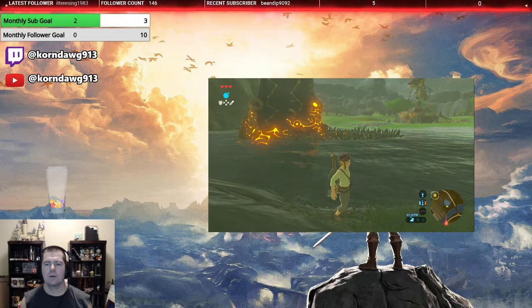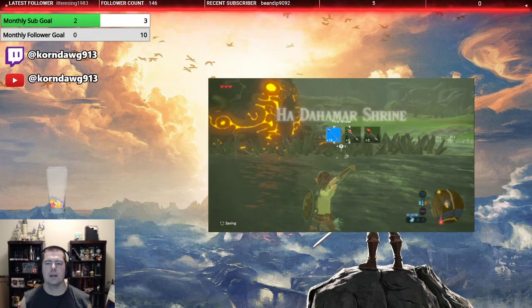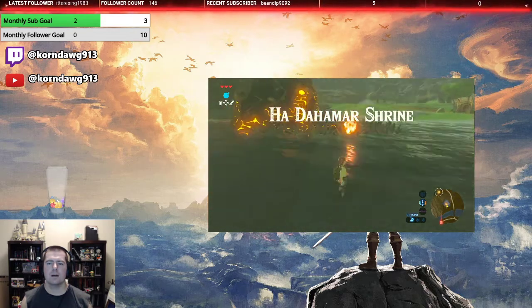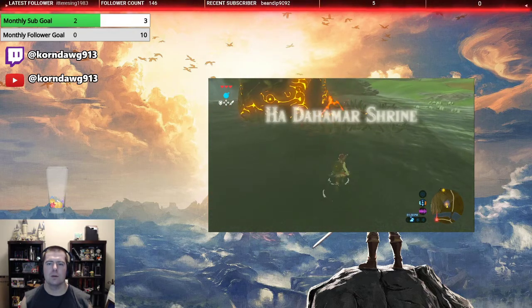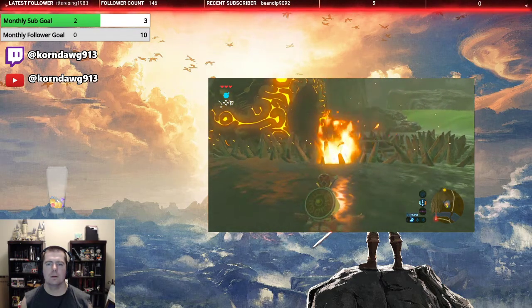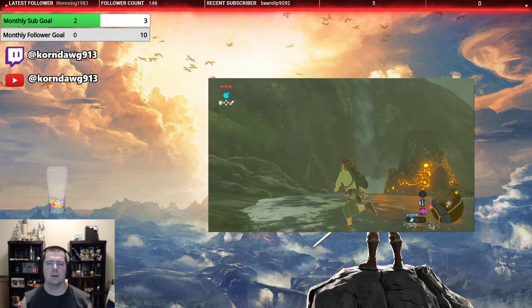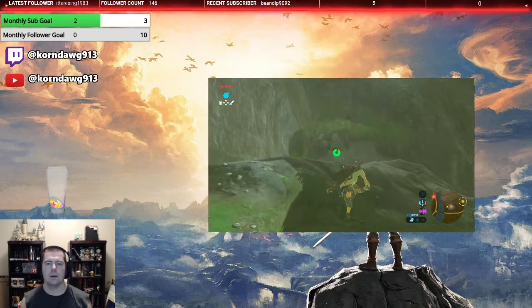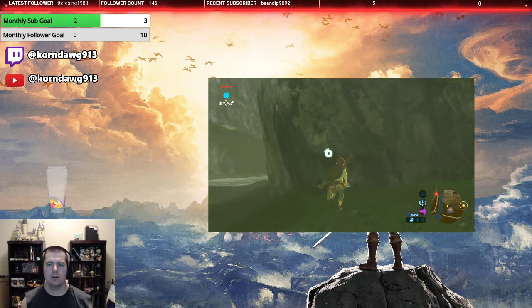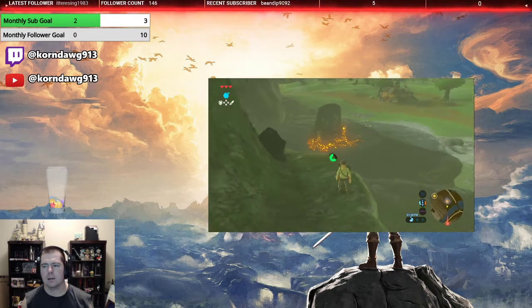All right, we've arrived at our next shrine. I'm gonna show you how I'm about to do this — it's not the only way — but you light these bad boys on fire, it'll open up the way to the Ha Dahamar Shrine. They should light on fire... no, because water. I was like, hey, I'm gonna show them how to get into this shrine, started the video, and apparently not.